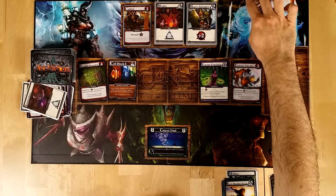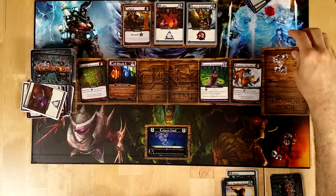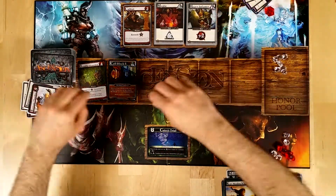These two cards go to my opponent. This one is going to give it four points of honor. It gets banished, and that card goes there.